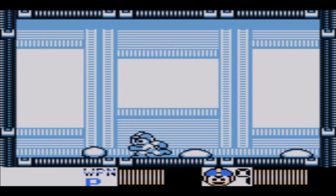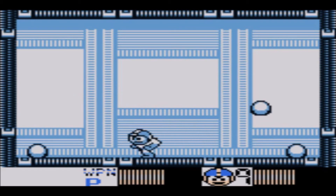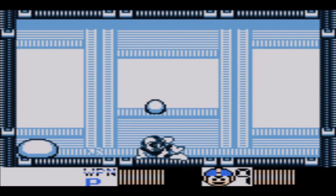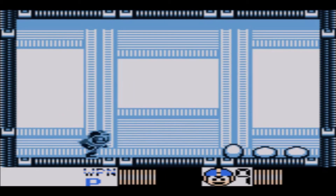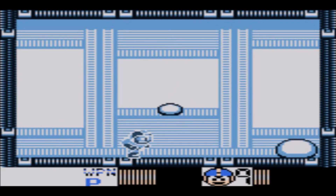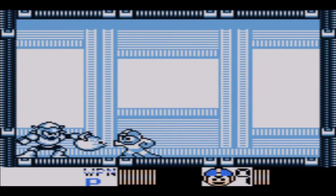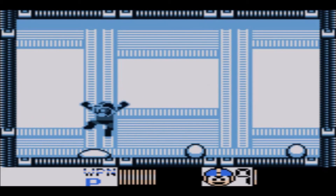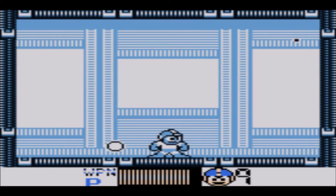No big deal — we can now move on to the last of those Star Droids. Just keep hitting him with Mega Buster. And there he goes — the rest of the Star Droids are done. After that room is finished, just like in Mega Man 4 for the Game Boy, we get another energy tank. Despite losing a bit of my small E item during that Star Droid fight, we still get another energy tank — I'll take it.